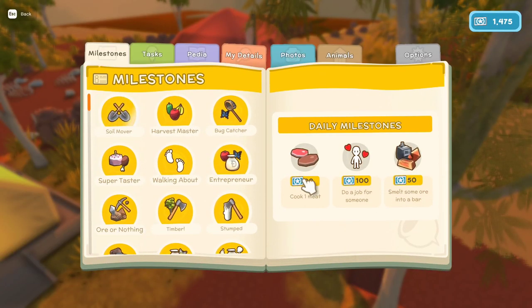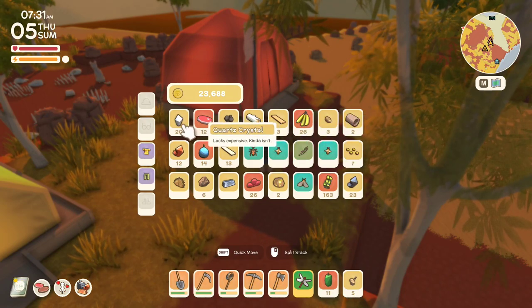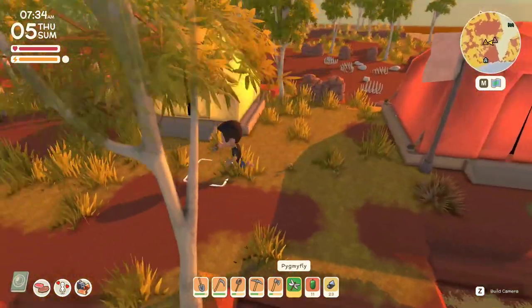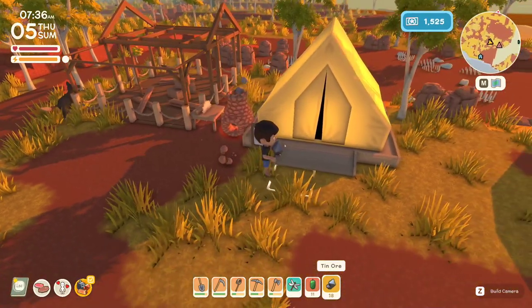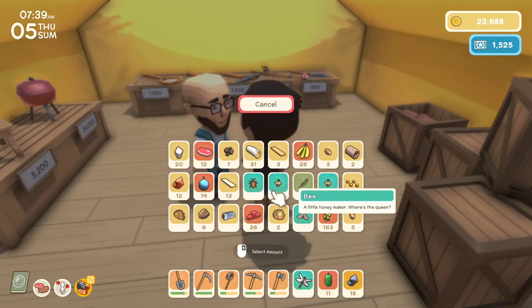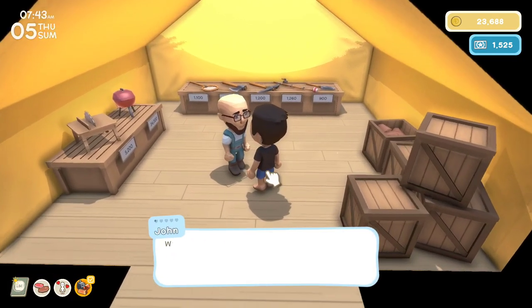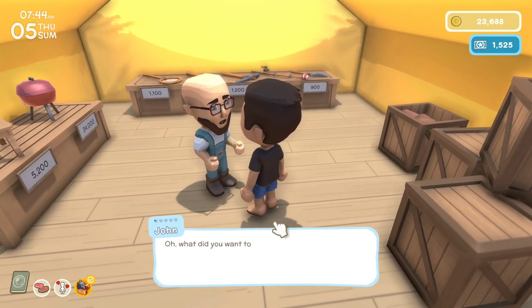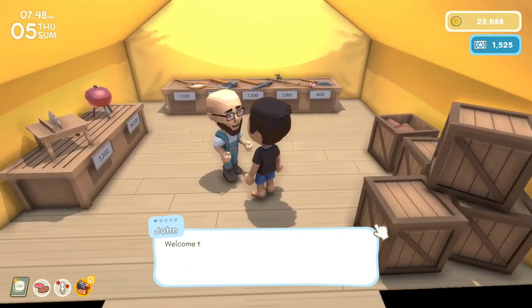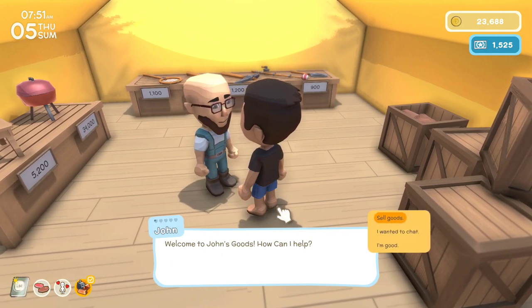Cool, what do we need to do today? Let me check out our daily goals. We have to cook meat, do a job for someone, and smelt — do I have quartz or copper? I'm sure this will be useful. But first things first, let's head in here. All right, talk to John. I gotta sell you some goods. Wait, let's see what he wants first. We have to do a job for him.